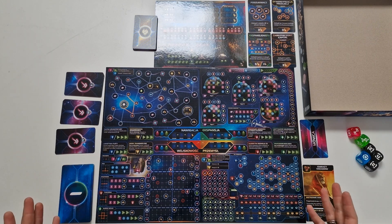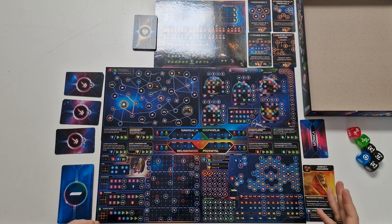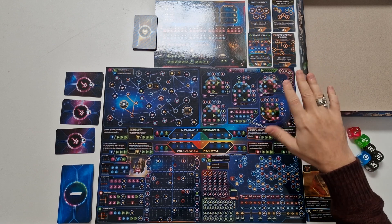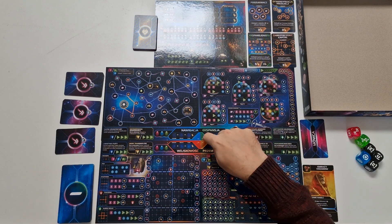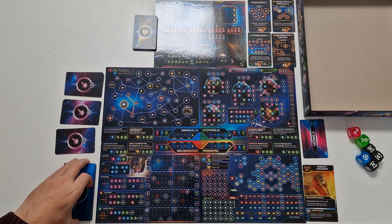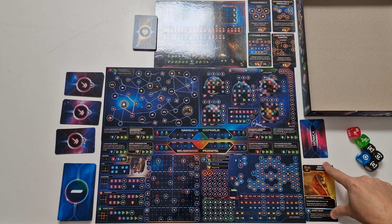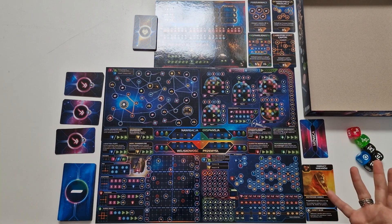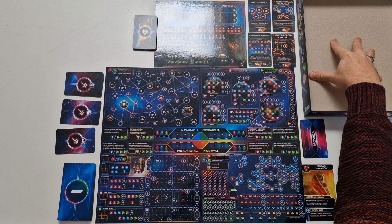I've set up everything a bit tight and differently than the rulebook suggests because I need to fit everything in the viewport of my camera. Let's go through the changes to the setup when playing a two or solo player game. I've got my four sheets of navigation, expansion, industry and war, and I will be playing an asymmetrical game with them all on the A side: 6A, 4A, 4A, and 5A. The deck of events is prepared the same way, with four objectives, one of each type, my speaker card, race card, and I'm using the Emirates of Hakan. The relics and dice are also here with no changes.